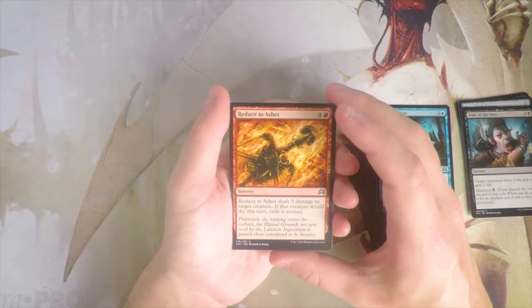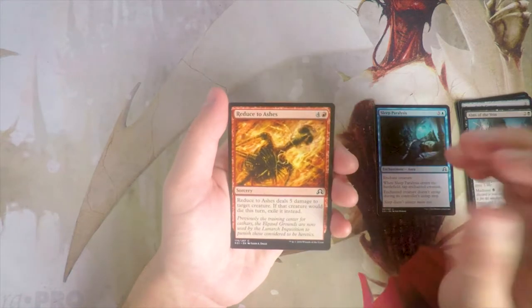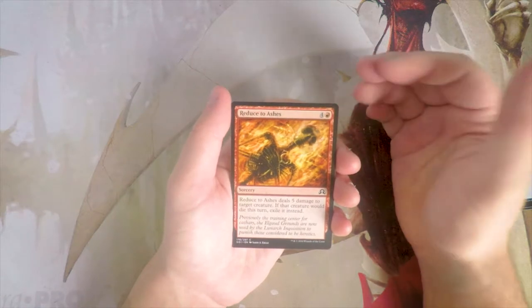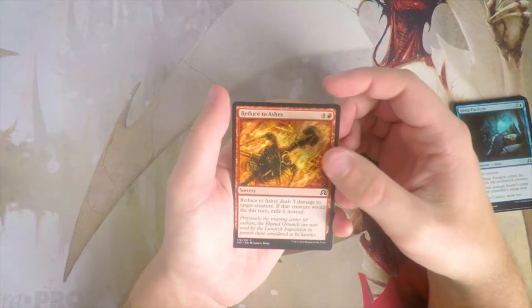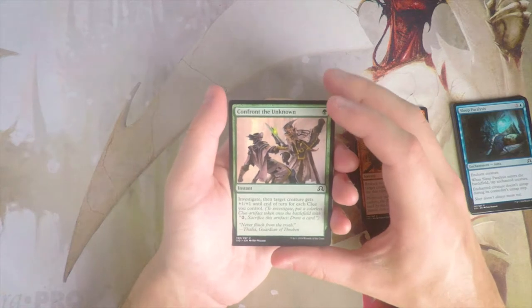Reduced to Ashes — a sorcery for four and a red. It deals five damage to target creature, and if that creature would die this turn you exile it instead. I think this card is fantastic — it's great removal, it hits a lot of things in this set, and importantly it exiles, which is very relevant in a set where zombies are running around rampant. I like that card quite a lot.